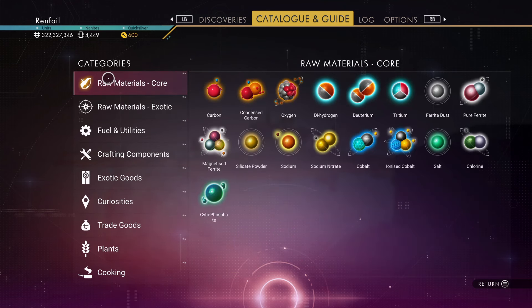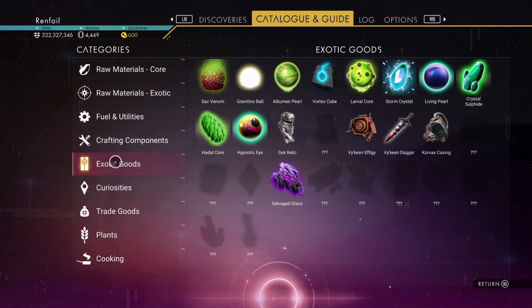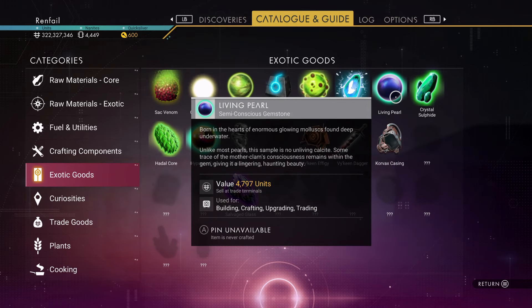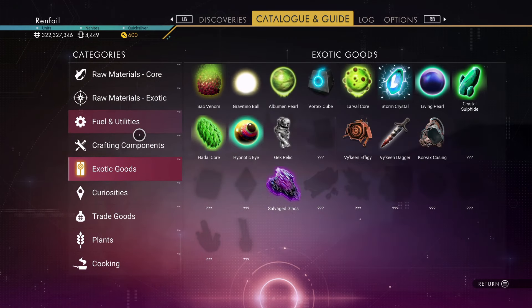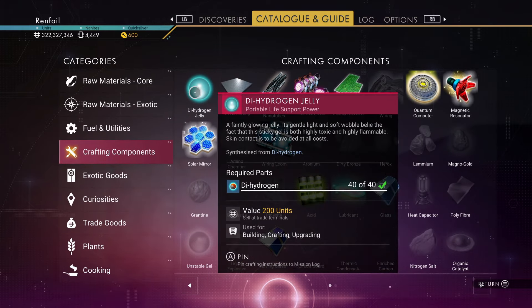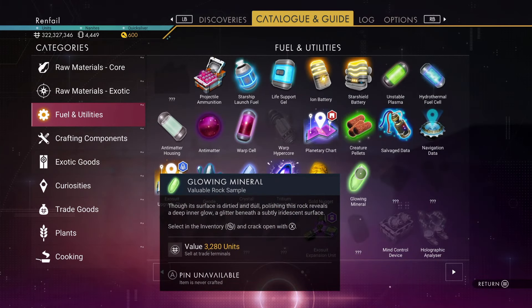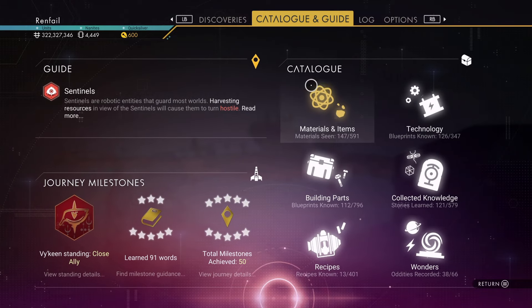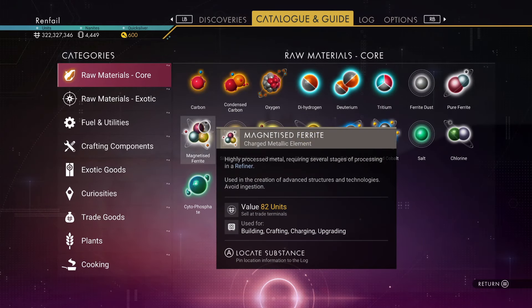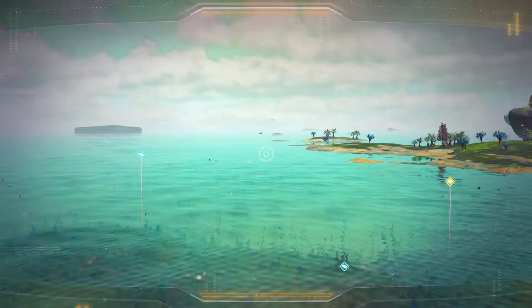Don't be afraid to go in here and look for various things. Living pearls, for instance — it'll tell you if it's something you can search for. You can look for exotic goods, things like dihydrogen jelly, fuel and utilities, or crafted items like antimatter. If you click on something like creature pellets it'll tell you how to craft it. Anytime you're in doubt, click on it in the catalog and you can find out what you need and where to get it.